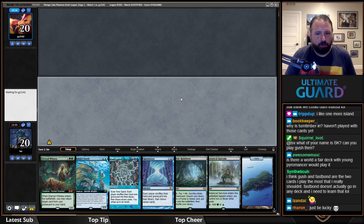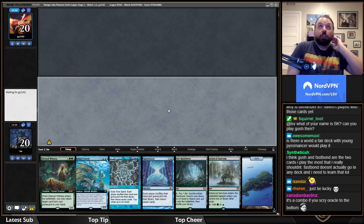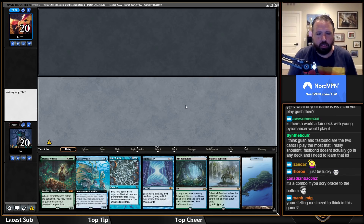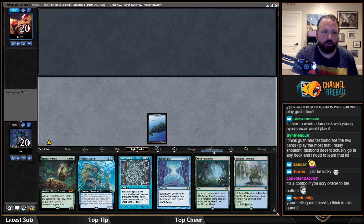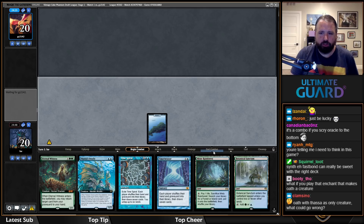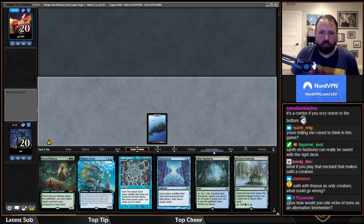Leading on island, go. The question is whether to play Thassa's Oracle on turn two — I do have ways to return it to my hand. They molded the sixth... I was thinking of casting Time Twister on turn three when they have two lands and I have three. But if they have a fast start it's less enticing.